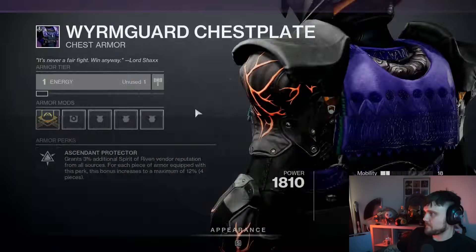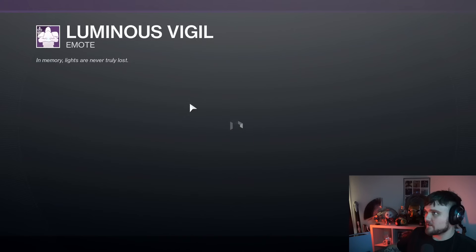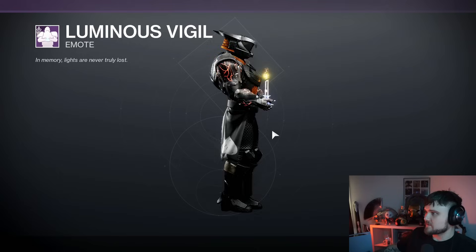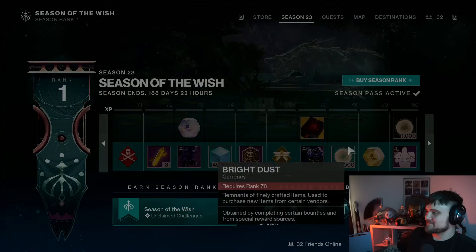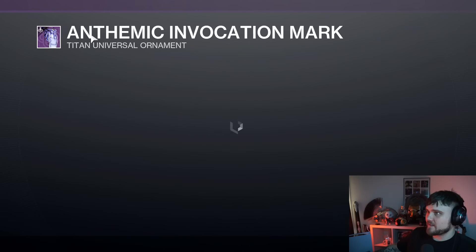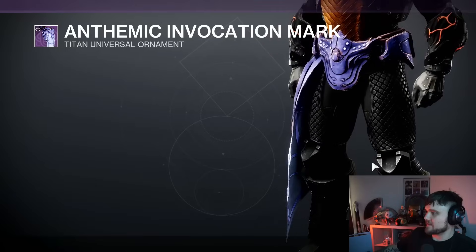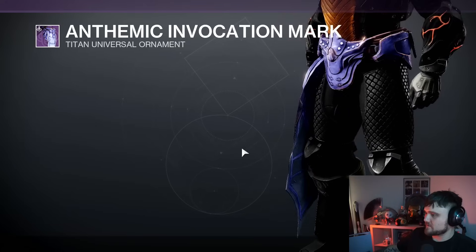Moving on to the chest piece — Worm Guard chest plate, nice. Now we have the Luminous Vigil emote — it's like we're just chilling with a candle, what a simple emote, interesting. On to the next page, we have the Anthemic Invocation mark. I like that one a lot — I like how long that mark is, it goes all the way down to your foot.